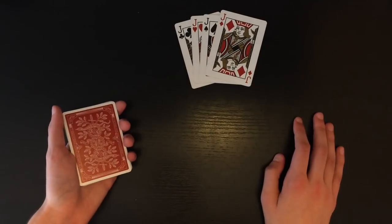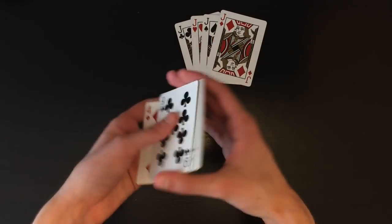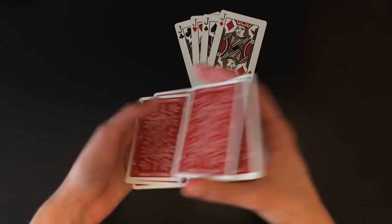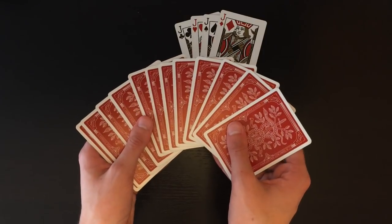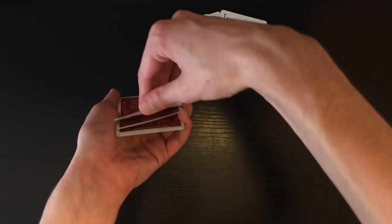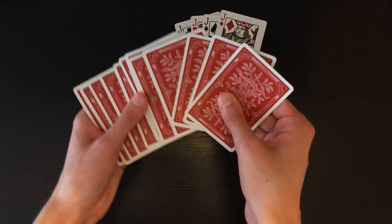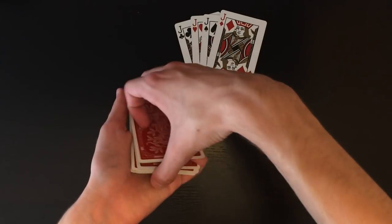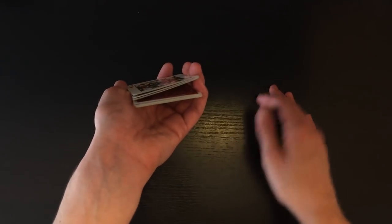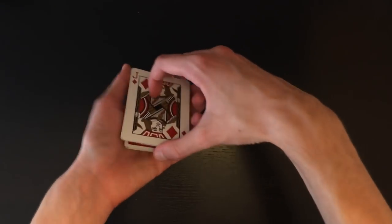Basically, you're going to start out the trick by setting the four jacks on the table and explaining the four jacks rob the bank story. Say this is chapter two, and now you can show off this bank and give it a shuffle. As you're spreading out the cards, you actually need to obtain a break right underneath the top three cards. It doesn't matter what these cards are — you just need a break underneath the top three random cards. I eyeball three cards, use my index finger to put it on that third card, kind of lift up as I square, and place my pinky right inside there. Then I grab the four jacks, place them on top of the pack still holding that break, take everything above the break, and now I'm holding the four jacks and three random cards.